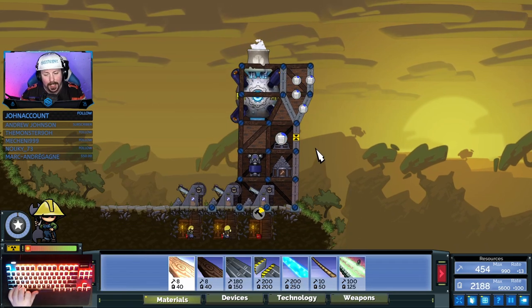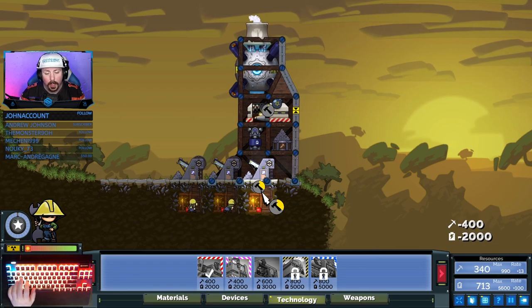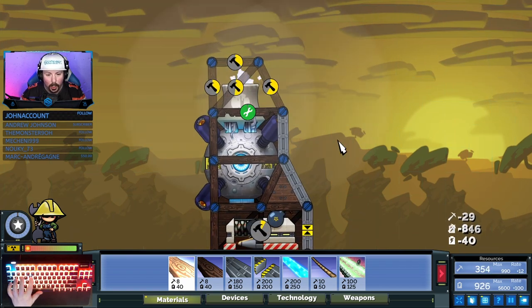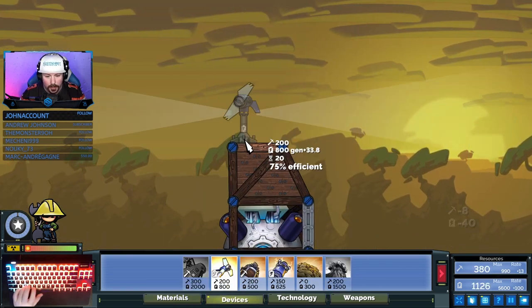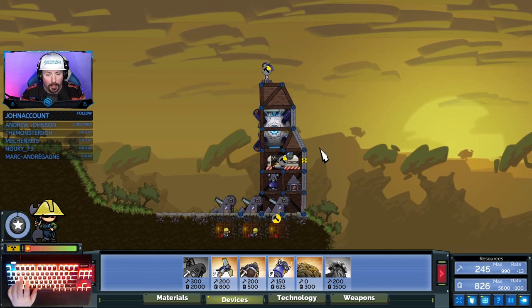Lots of you guys have been reaching out asking, hey can you teach us how to build a base? So okay, step number one: a mine. Step number two: technology. Step number three: build a single turbine. Unless you are pinch-fist, then you build two. And there you go, ladies and gentlemen, that is how you build a vanilla base.